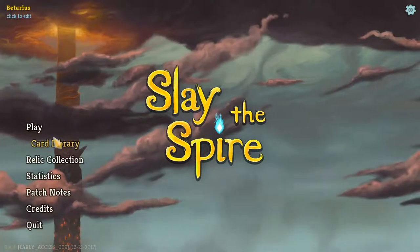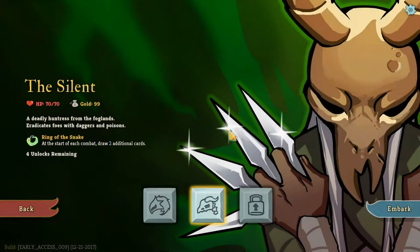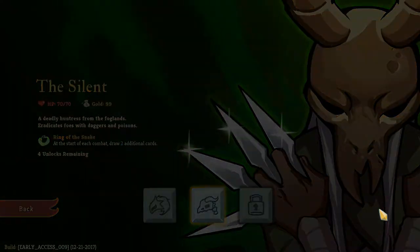Hello everybody and welcome back to Slay the Spire. Today we're going to do our Silent Run Mach 2, Electric Boogaloo. 70 health, 99 gold, start of each turn gain 2 additional cards, 4 more unlocks remaining with this character. Let's go.